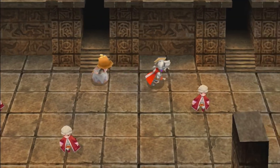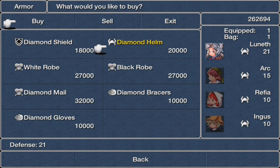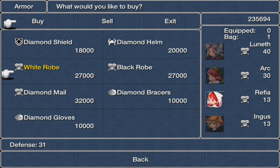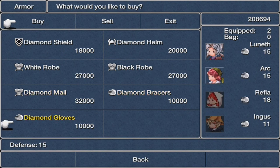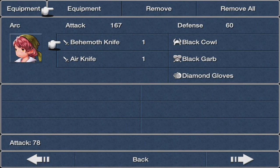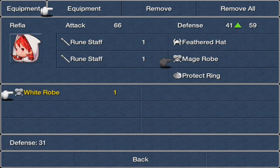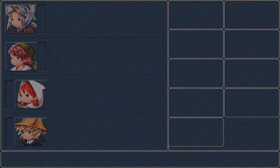The third and final door is the armor shop. There's a Diamond Shield, Diamond Helm, White Robe — I want this, very important — and Black Robe, which I also want. Diamond Bracers, Diamond Mail, Diamond Gloves. I buy the White Robe and Black Robe. Look at that massive improvement in defense — now mages have much better defense.